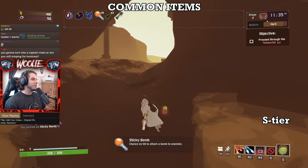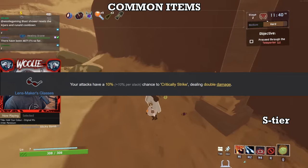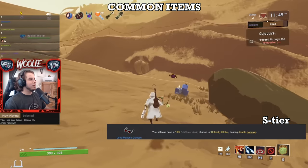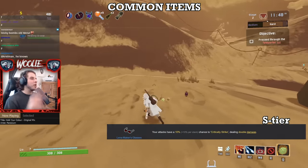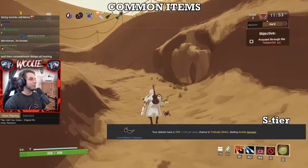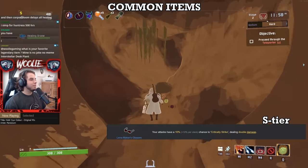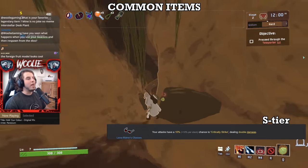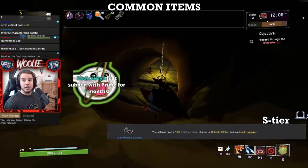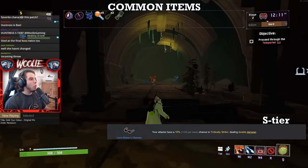Moving now to the top of the common items — S tier — starting with Lens-Maker's Glasses. Critical strikes double your damage. One pair of glasses grants 10% crit, so each stack effectively grants 10% more damage. The only exception is damage over time, as those hits deal base damage and cannot be scaled by crits. I recommend stopping at 9 stacks, not 10, as both Predatory Instincts and Harvester's Scythe give an additional 5% crit, and chances are if you found a crit printer you probably have or will shortly have one of those.